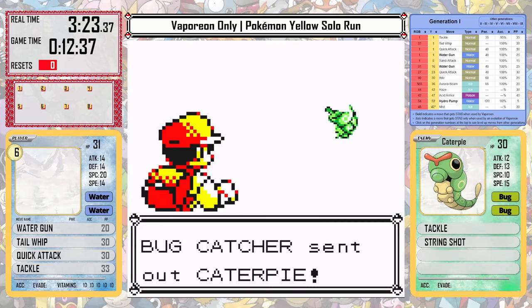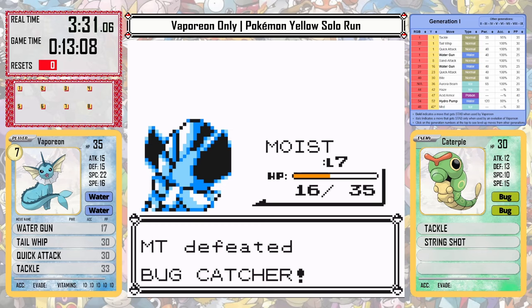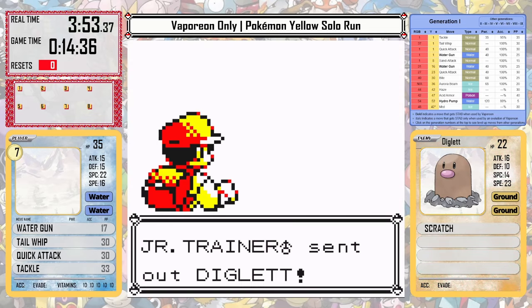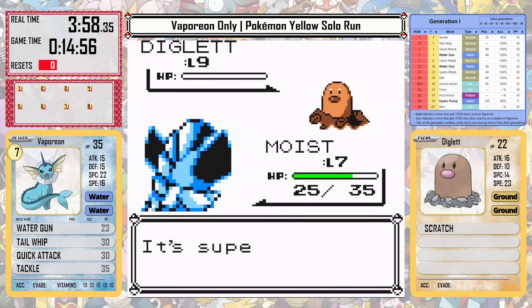We can beat the only trainer that's required in Viridian Forest, and at only level 7 we're going to be getting to Pewter City. This is very low level, but we actually don't need that much preparation before Brock. The Light Years Trainer is all the experience we really need. The super effective Water Gun does great damage, and it can get us to level 8 where we can learn Sand Attack.